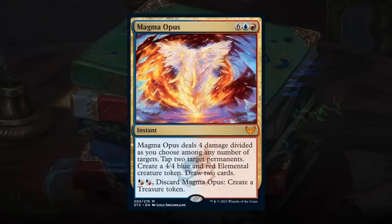Magma Opus is an 8-mana mythic rare instant. It deals 4 damage divided among any targets, taps 2 permanents, creates a 4/4 blue-red elemental token, and draws 2 cards. An incredible amount of value at 8 mana — you're potentially willing to sacrifice a few cards to make treasure tokens along the way just to cast this. You can also discard Magma Opus for 2 mana to create a treasure token. As long as you have ramp like the Djinn, this card is great — gets an A.